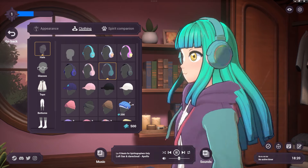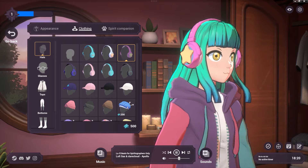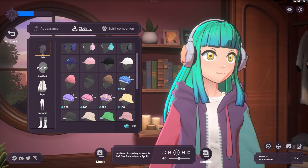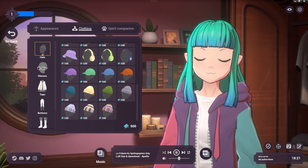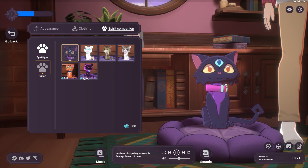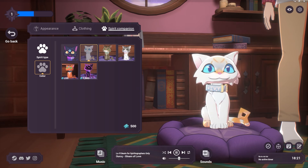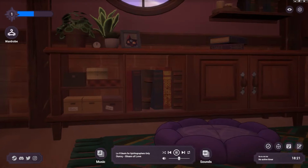You can even add headphones as an accessory. The clothing items have color options you can unlock with currency. We're going to go with a simple look. Right now we only have one companion, but you can change its color — for a thousand credits you could change it to other variants. We'll keep the standard kitty.